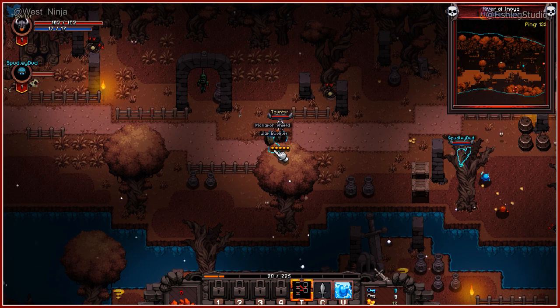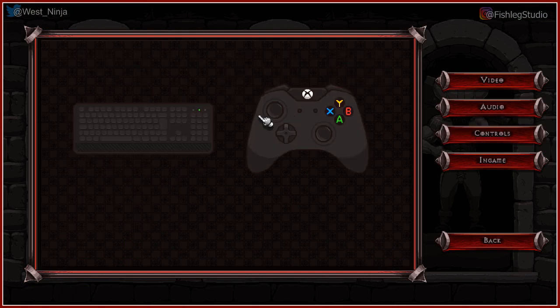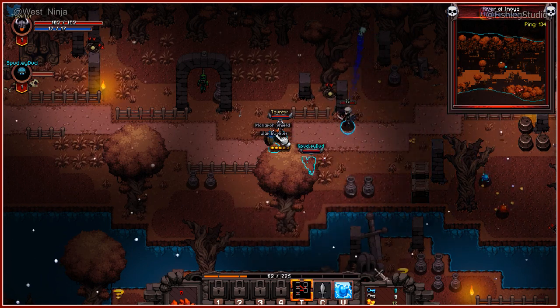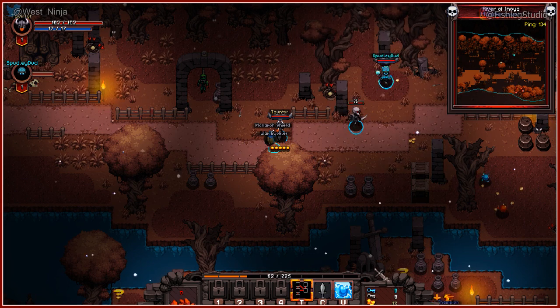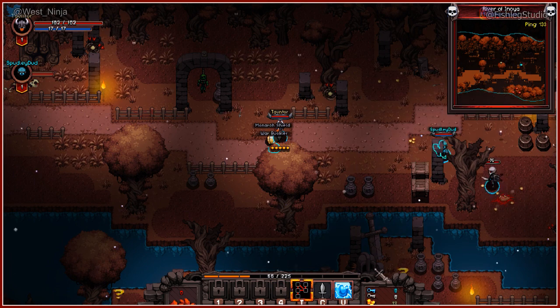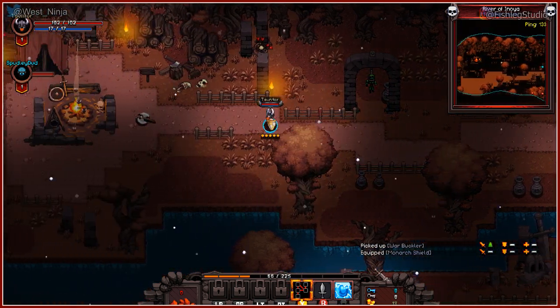How do you pick up items? For me it's right bumper — I don't know what the button is for keyboard. I'm gonna have to plug in my controller. It should give you a little hint or prompt. Alright — X. I can now X you something. Go back and pick up that sword. Yes, I got it. Controller.